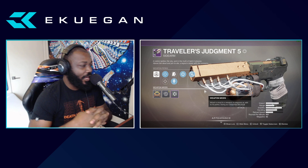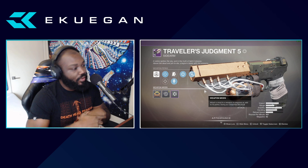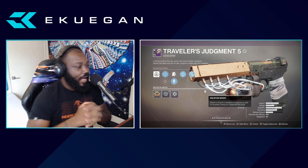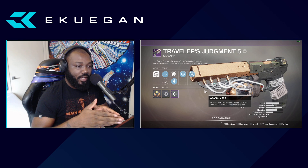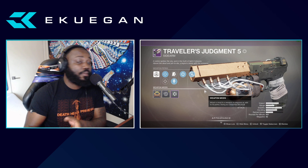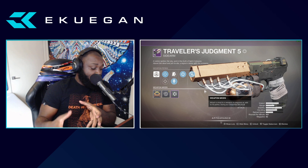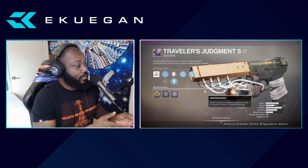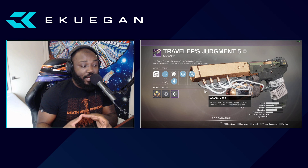Now you might be asking, 'What's a good middle ground? Maybe I don't want more range and I don't want more stability — what's right in between?' We have Short Spec. Short Spec gives you a bit of everything: plus 3 range, plus 3 stability, plus 3 handling. So when you're farming the Sundial, maybe Short Spec is that solid in-between option.